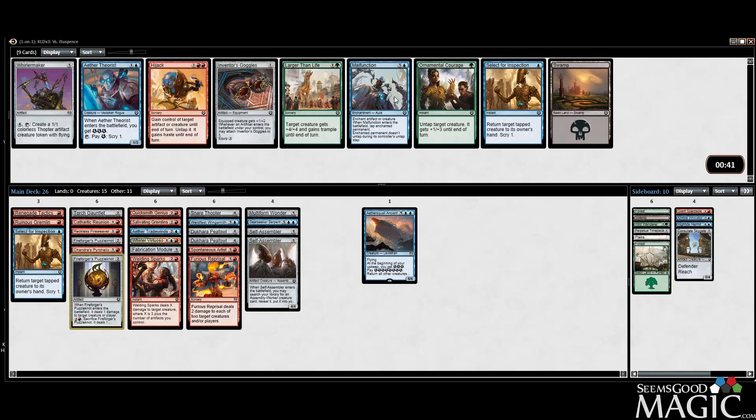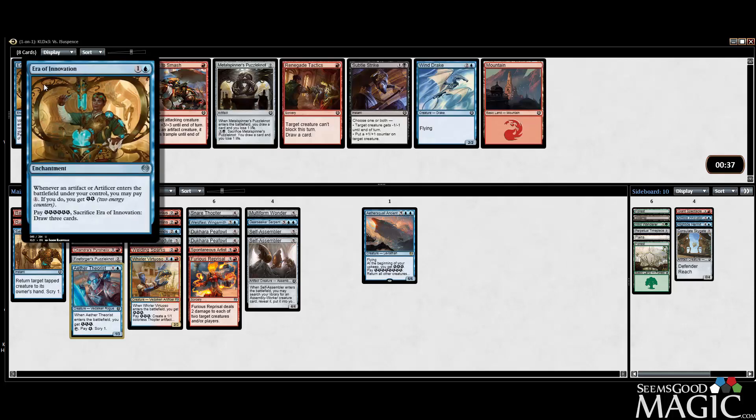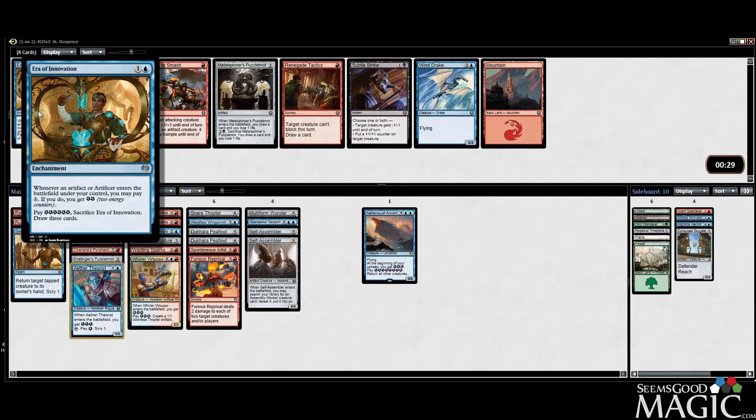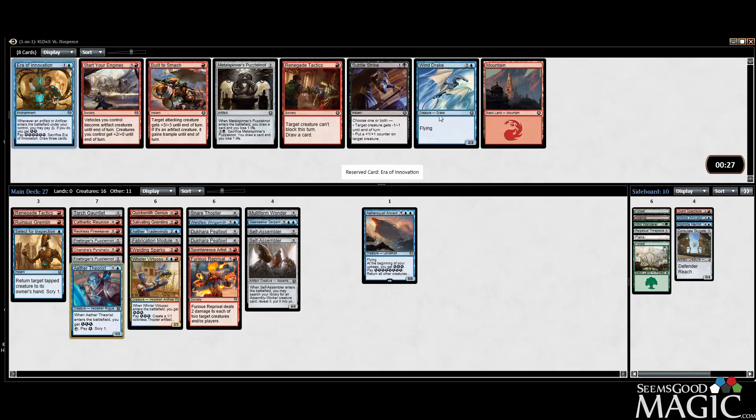The Theorist, Goggles, Malfunction — all sorts of options. Theorist works well with our Virtuoso, Whirlermaker gives a late-game plan that's reasonable. Goggles work well with Fire Weaver, but getting only one Fire Weaver is kind of a disappointment since there's really only one archetype that wants it — red artifacts. I don't really want Goggles anymore. I'm going to take the Theorist. Era of Innovation actually does work well with our Virtuoso — it can draw some cards and we have enough artifacts and artificers together where this card is going to be good. We'll take it over the Wind Drake.